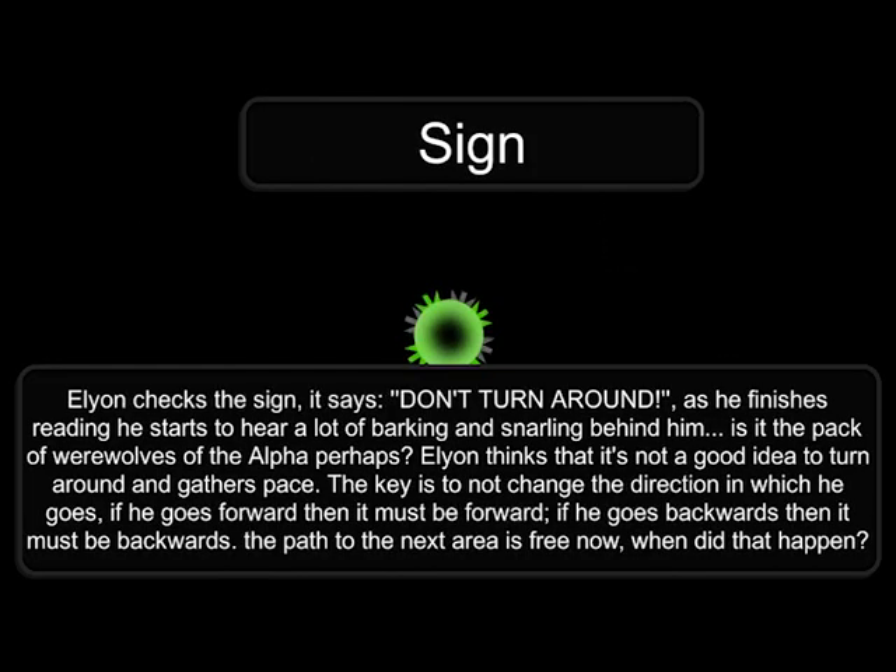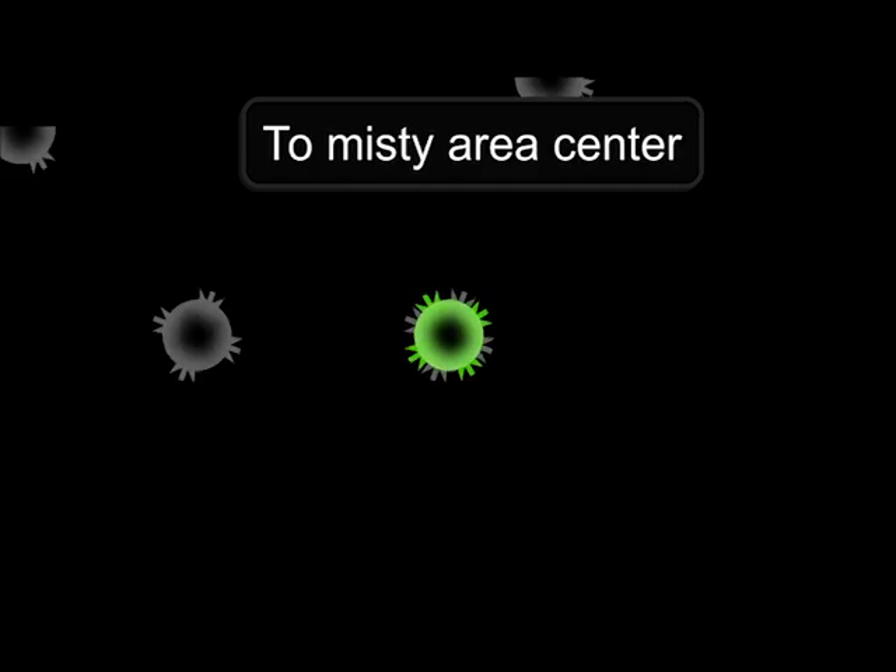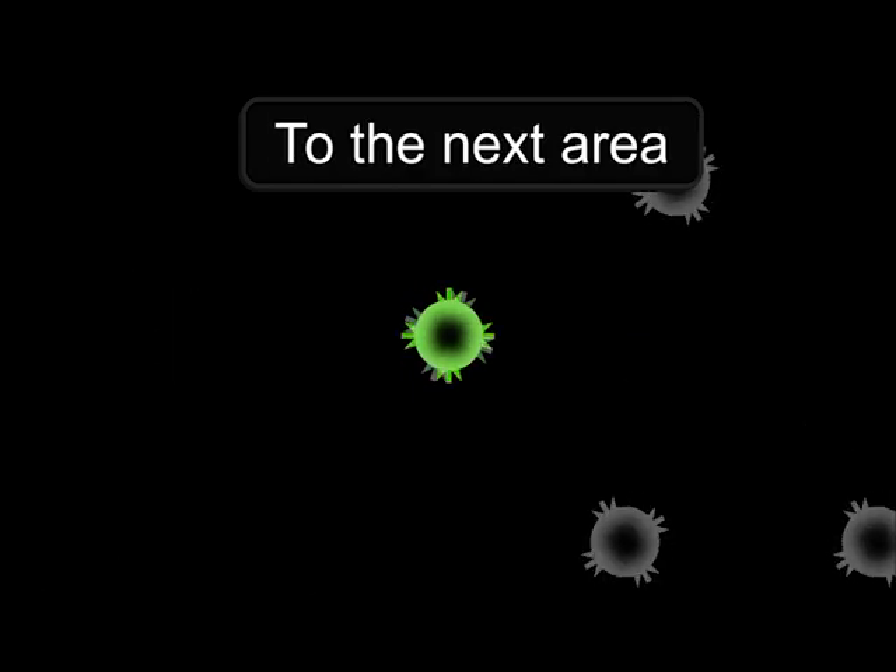Sign. Elyon checks the sign. It says: Don't turn around. Chopped up tree. To Misty Area Center. To the next area.